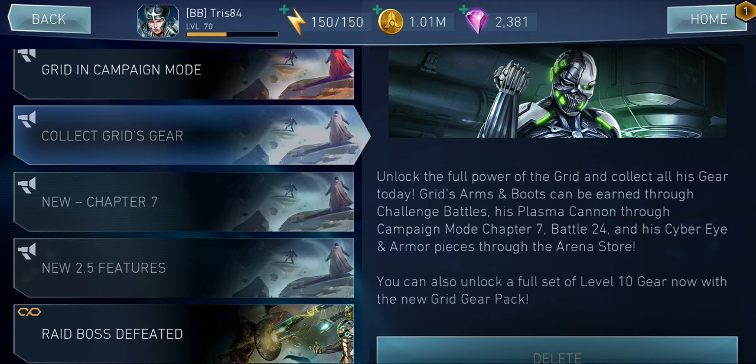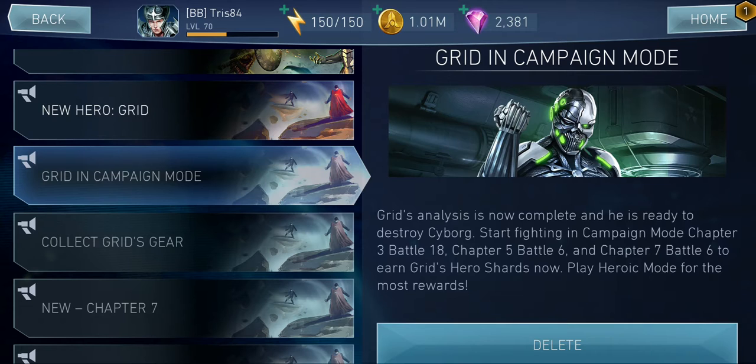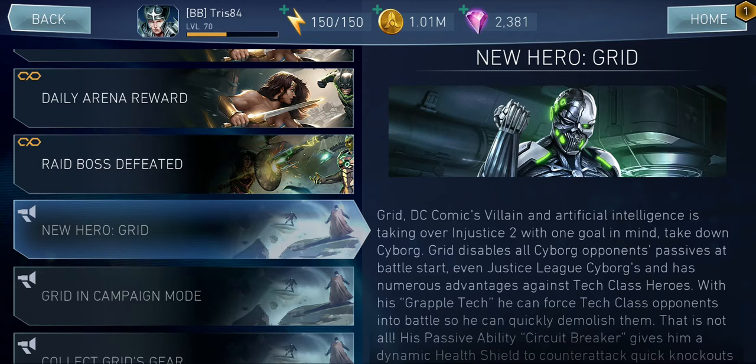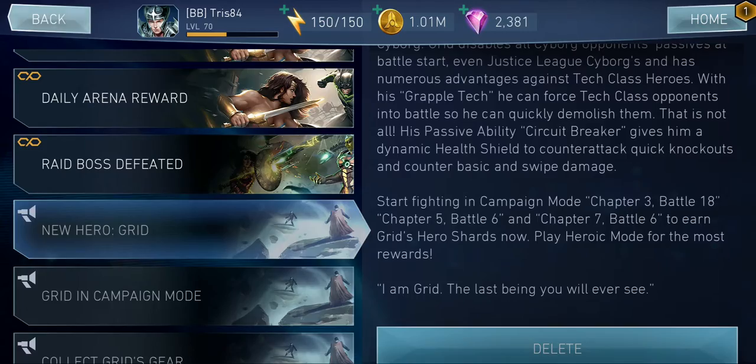Grid in campaign mode — Grid's analysis is now complete and he is ready to destroy Cyborg. Start fighting in campaign mode Chapter 3 Battle 18, Chapter 5 Battle 6, and Chapter 7 Battle 6 to earn Grid's hero shards. Play hero mode for more rewards. This is a huge focus on Grid — everyone's going to be trying to unlock him as quickly as possible.